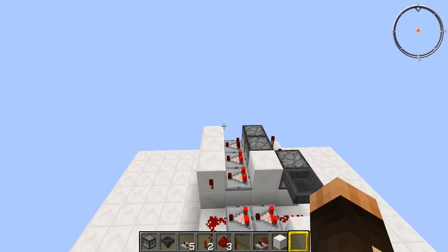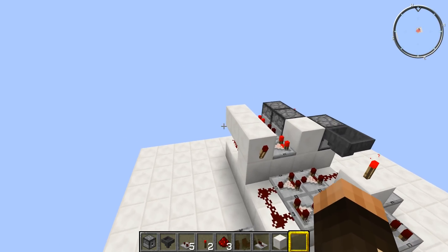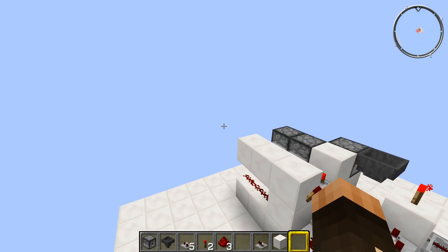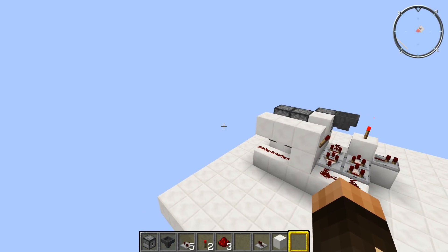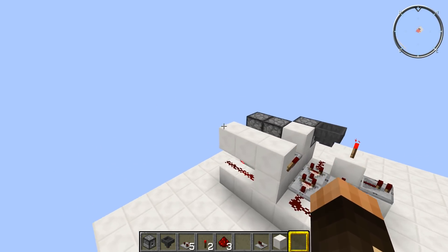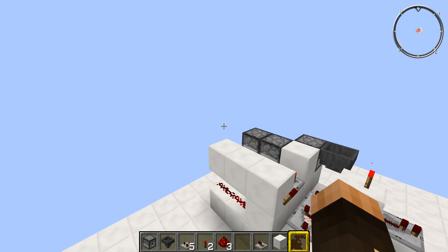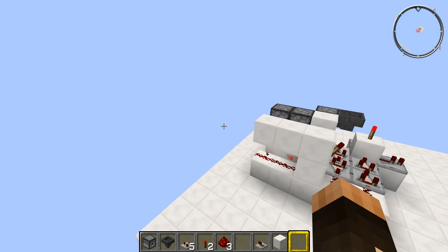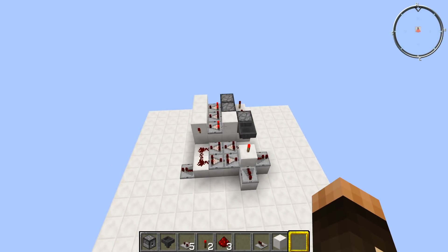I don't know the exact distance and it may vary depending on the render distance on your server, but a crop won't grow in a spawn chunk unless there is a player within a certain number of blocks. So if you build this in a spawn chunk with crops and then disappear off the server for five days, your crops won't grow when you come back. The contraption will continue to work, but your crops won't grow unless there's a player within 128 or so blocks.